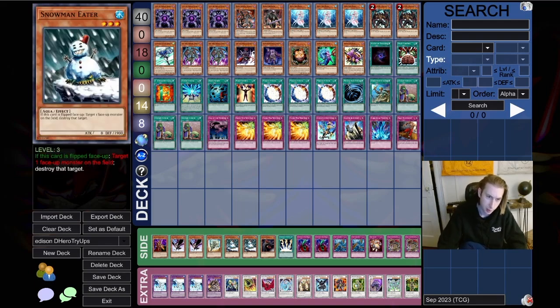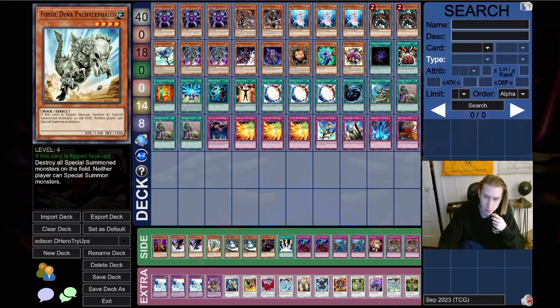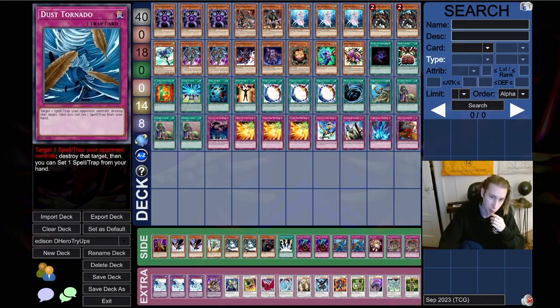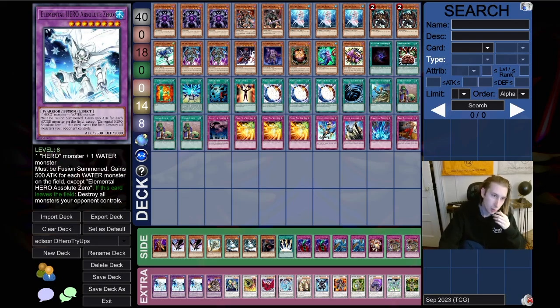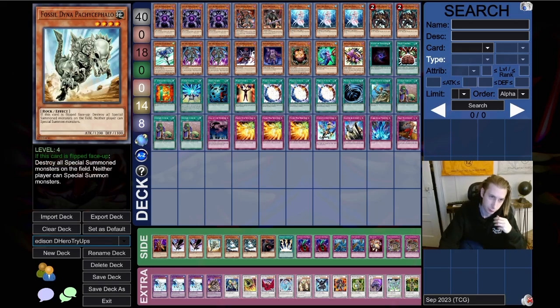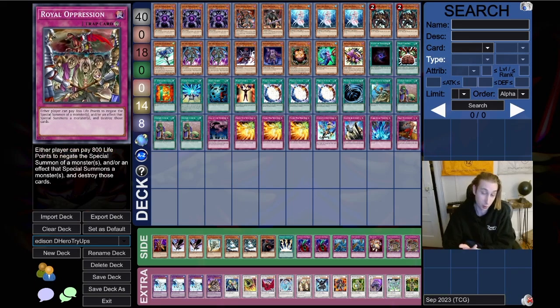For the side deck, I switched some stuff last minute. I had Decree for a while and was maxing Snowman Eater, and I also sided Neos Alias. But I decided that plan still wasn't really helping me in the Blackwing matchup, and the chain ability of Dust Tornado would be more useful — so I swapped it out for two Bottomless and double Dust Tornado. I added a Breaker which I thought could help against Value, because their early game Ryko and Hamster stuff was difficult to deal with. I also have one Dino and one Vanity — you can send the Dino via Fusion and Call it back.